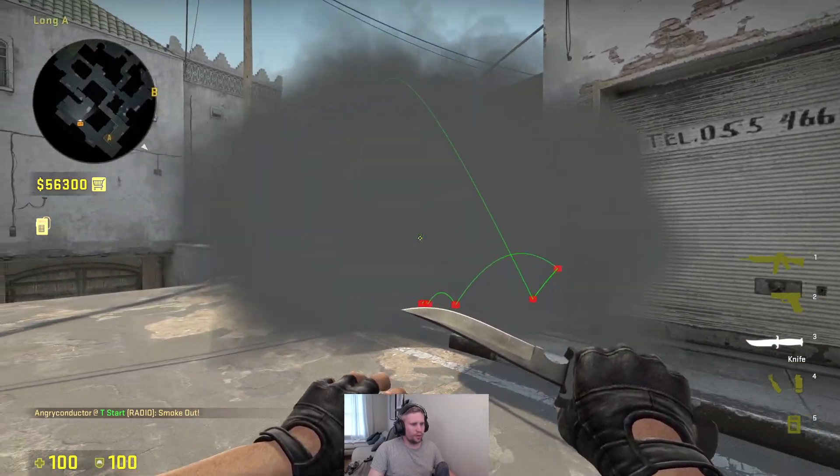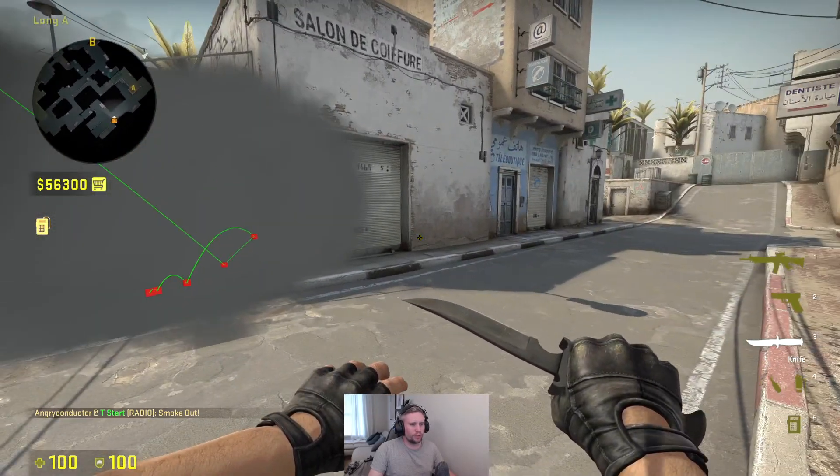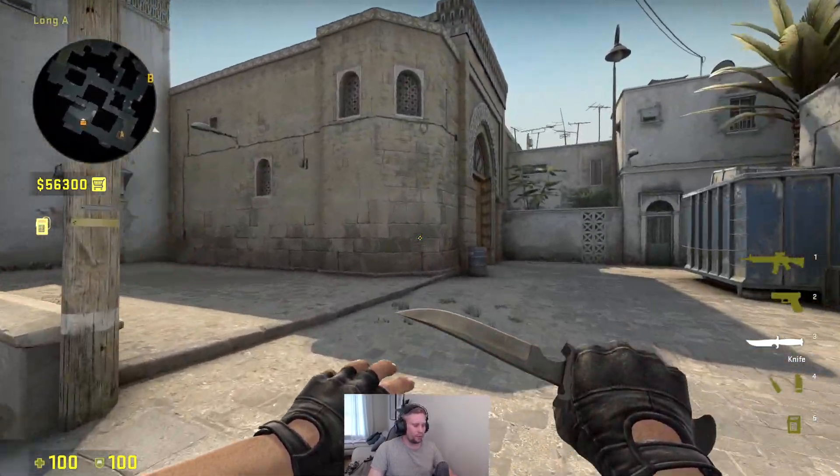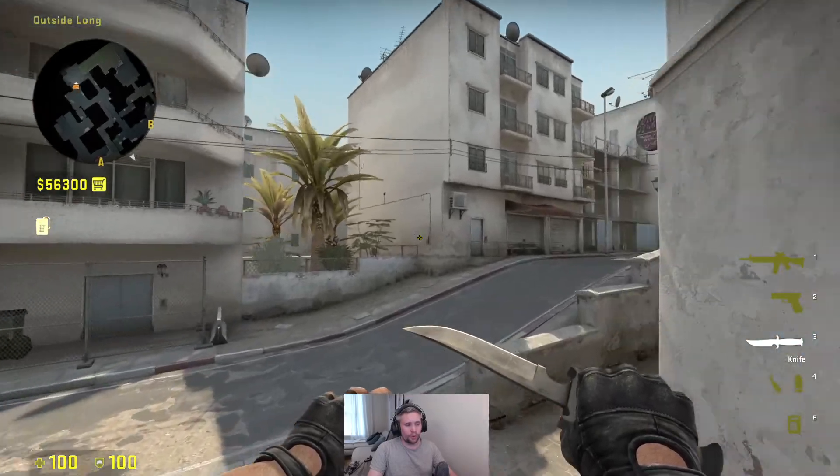So if there's an AWP position here you will have to either reposition online or go back to car or site.